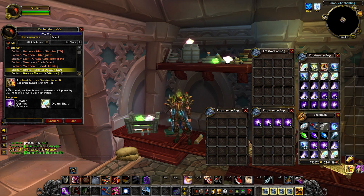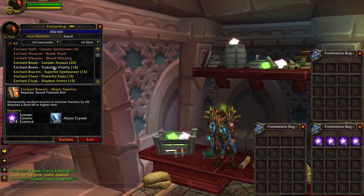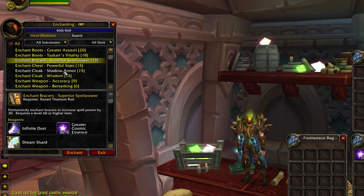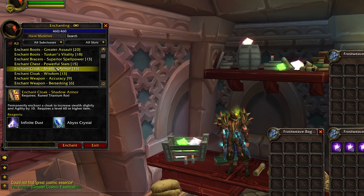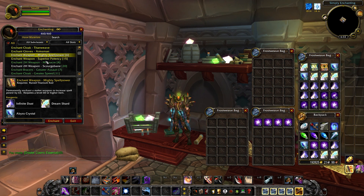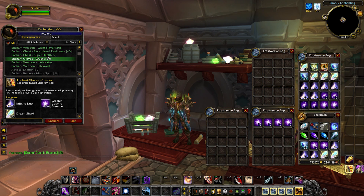Enchanting is actually quite an incredible profession in Classic WoW in general, with a lot of gold making potential. There's a recently uncovered change coming in Wrath Classic that will greatly increase the profitability of Enchanting overall, making it a much better profession for gold making than it otherwise would've been — and even without that change, it would've been a really decent profession for making gold.